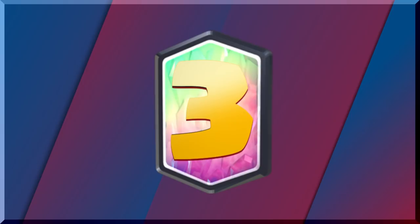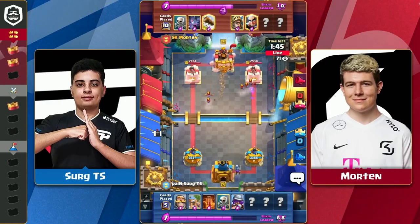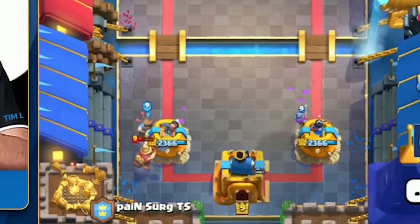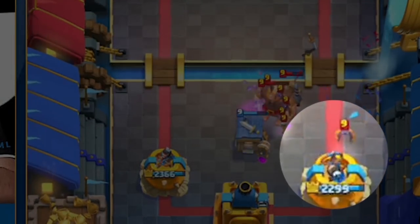Up next, Morin, showing why he's a CRL West champion, sweeps Surge TS. In this play, Morin takes advantage of the fact that Surge TS cycled his royal delivery and achieves major value from his bats. This one bat gets at least a few hundred damage for free.